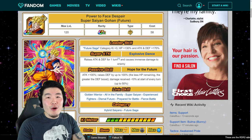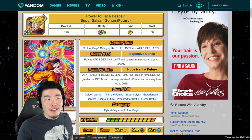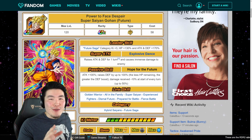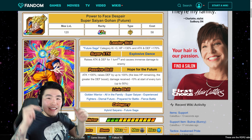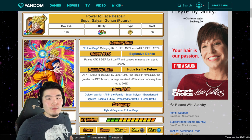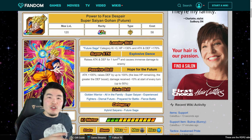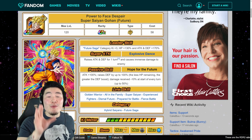Physical Future Gohan's banner will be dropping on Global tomorrow night at reset — or maybe it's tonight, or maybe it's already here. That all depends on when you're watching this video. At the time of filming, Physical Future Gohan is only about 24 hours away from arriving on Global. For some of you the decision to summon or skip is obvious, but for those who are on the fence, hopefully this video can help you make that decision.